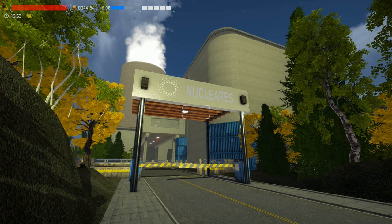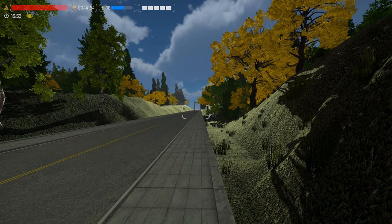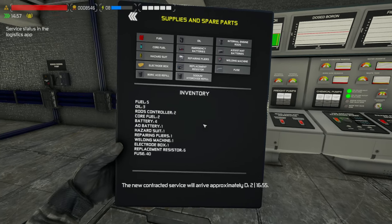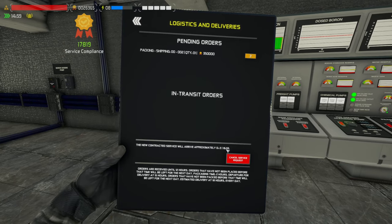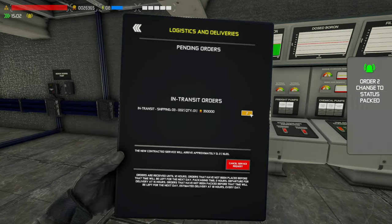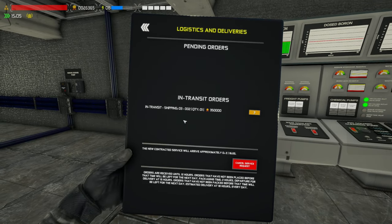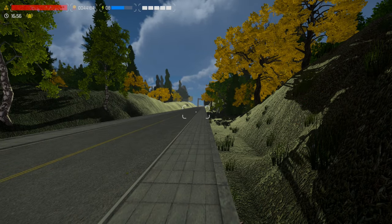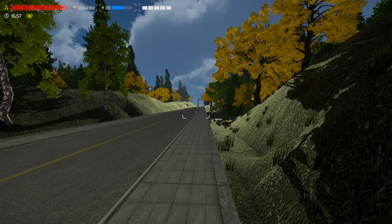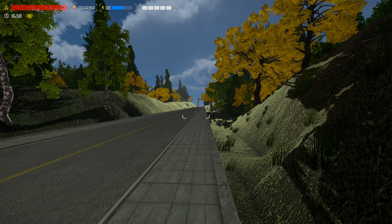G'day and welcome back to episode 4 here in Nucleares. A new patch has been dropped with lots of stuff added. I want to show you that and more as promised in my last episode. I'm waiting for 16:55 for the new Boric Acid to be delivered — it's a brand new feature in this update and it's not so stable in this chemical update, so I may or may not have to restart again. I can show you what is working and what isn't, as well as the cause and effects of the different pumps and switches that have all been added.